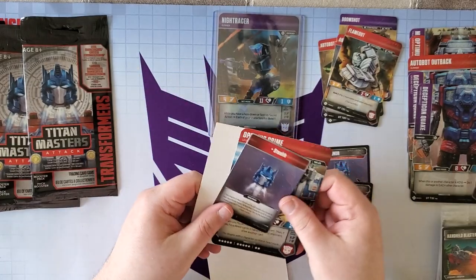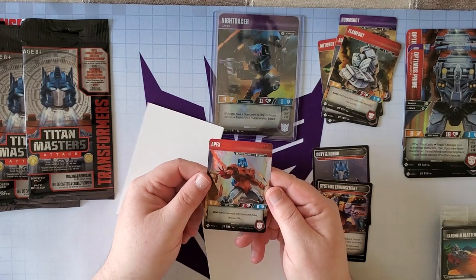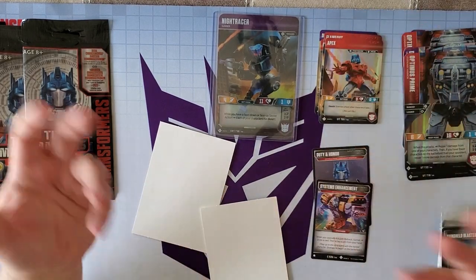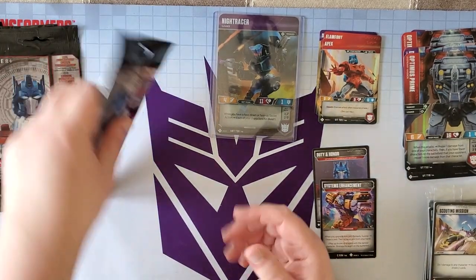Next we've got another Optimus Prime — awesome, lots of extras for my friends. This version comes with head Apex. I was hoping he was going to get Dyack for a head, like the Titan Masters toy line, but I'm pretty cool with Apex. I like him a lot. He looks really cool.